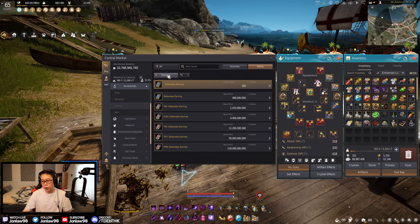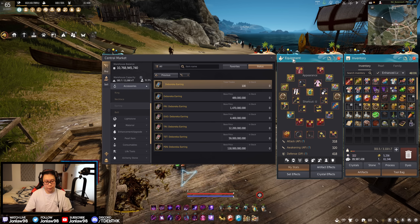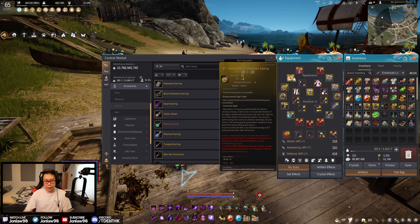Don't go Tongue Grad earrings — they were good four years ago but there are way more options now. For beginners wondering where to start: Narc Earrings are a good entry-level option, then transition into Distos when you can. At end game choose accuracy, Deboreka, or stay with Distos — all are solid options. These newer earrings are so new that most people won't be chasing PEN for at least six months.